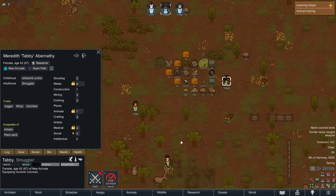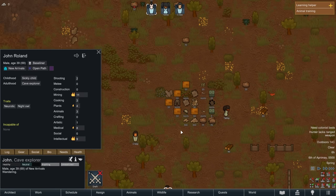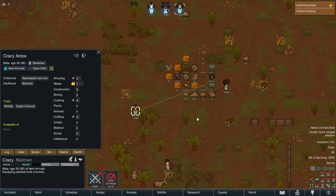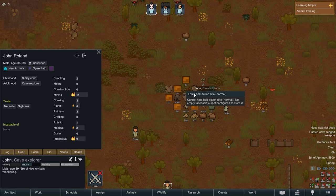All right — grab yourself a revolver. I have enough guns for everyone. Crazy, you take the knife. And John, grab the rifle.